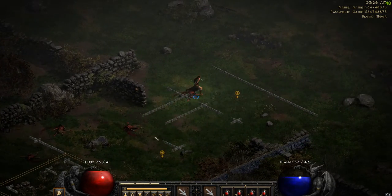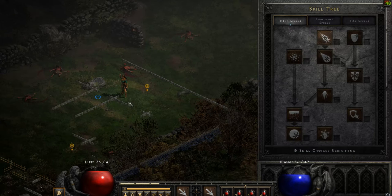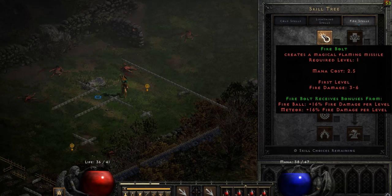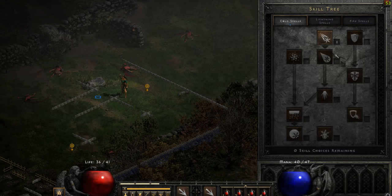So guys, I went up and I leveled with the first level, and it took me a moment, but I figured out how to get my skills. You have to hit T as the default hotkey, and then it will let you choose your first skill. I went with Ice Ball personally — I already selected it.